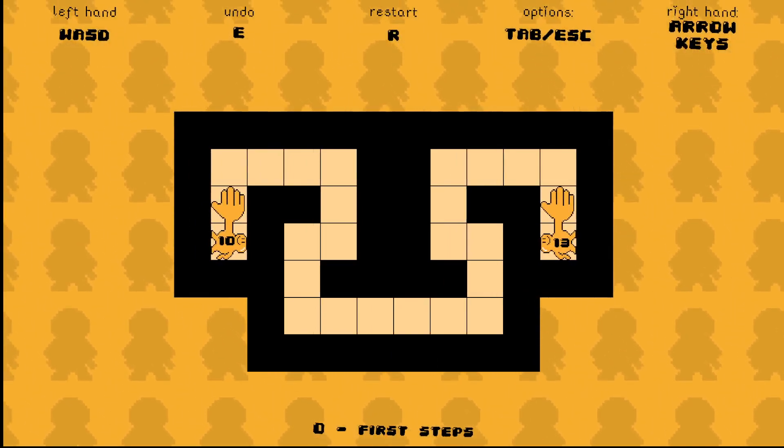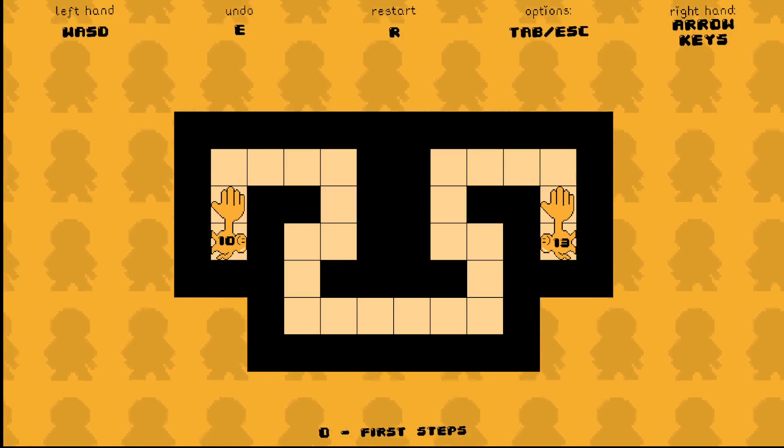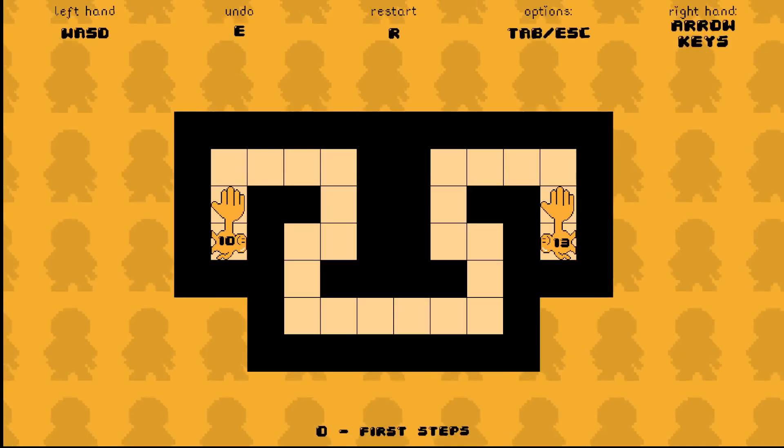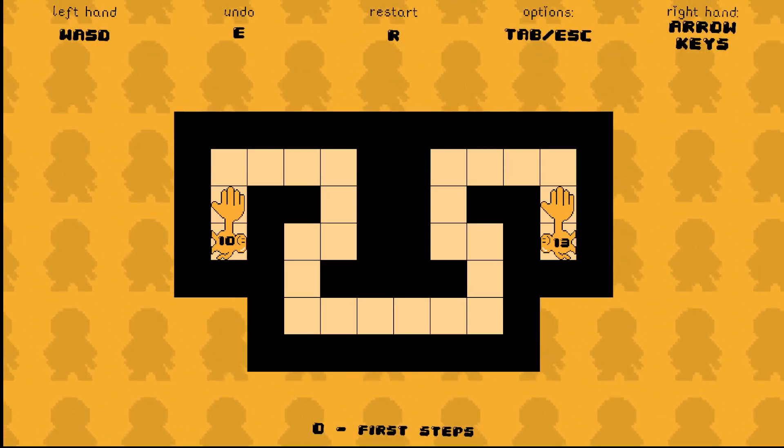I might have to figure out the controls here first. E to undo, R to restart, tab and escape for options. The right hand is arrow keys. I control these with both hands.